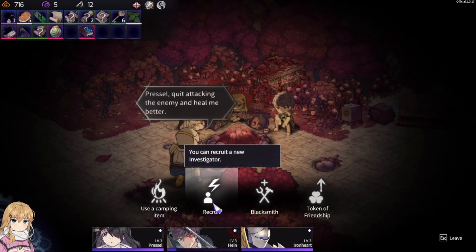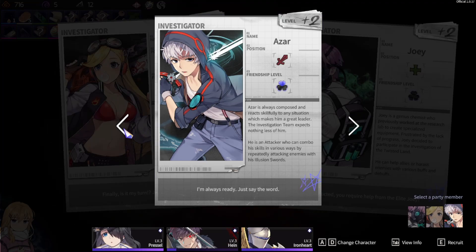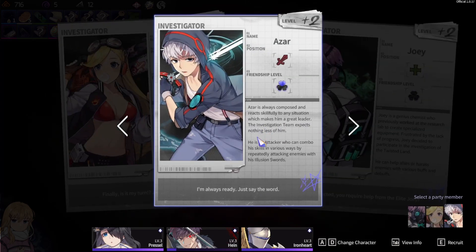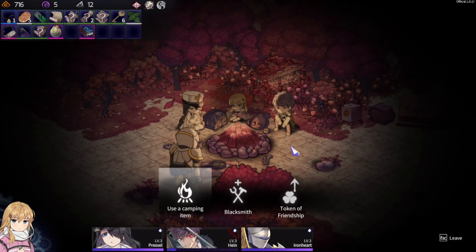It seems like we can recruit someone again. I could get another healer, or another DPS, or I could finally bring Miss Shaynaut — which is actually another tank that loves to destroy stuff. But practically speaking, Heine already has some kind of illusion blade, which means he could technically help out a little. Sure, let's pick Azat. Come on back Azat — I'm pretty sure you're going to enjoy this.